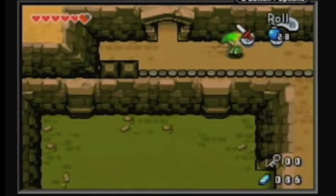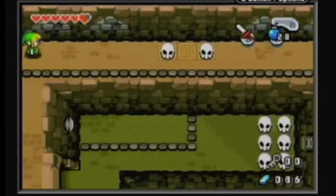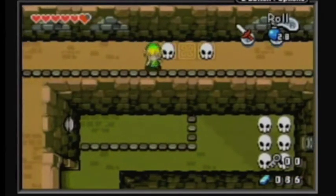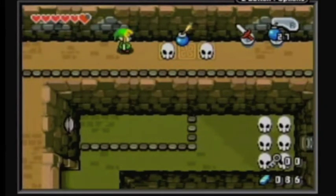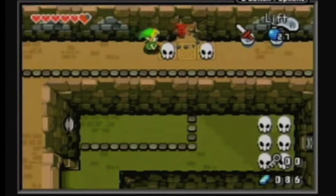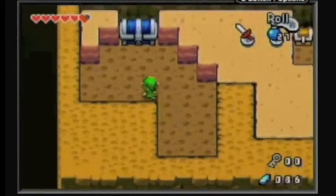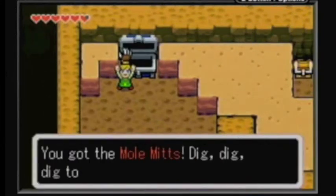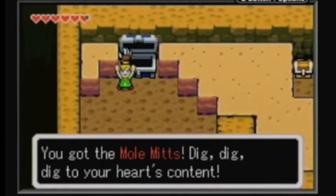Just get some good supplies. And over here on the wall, you'll notice that there's no exact crack on the wall, but these two skulls kind of give it away, don't they? Just bomb this wall here. And you get... The Mole Mints! You got the Mole Mints!